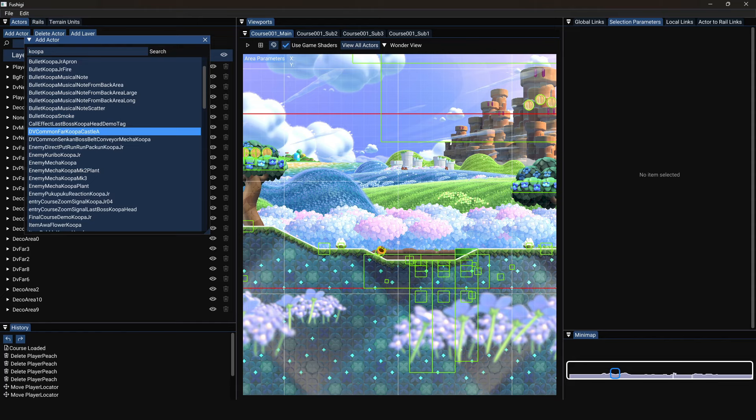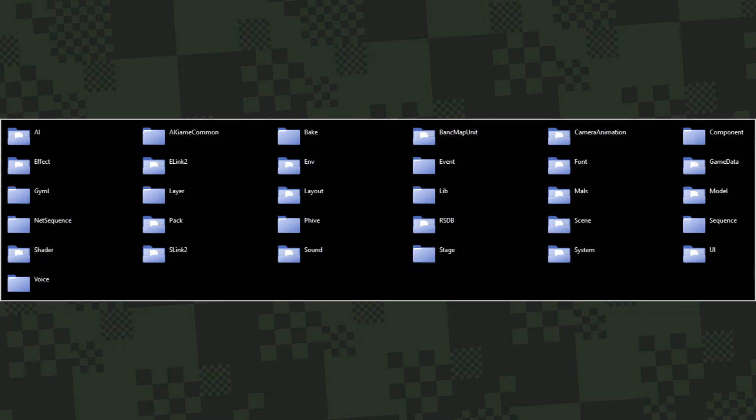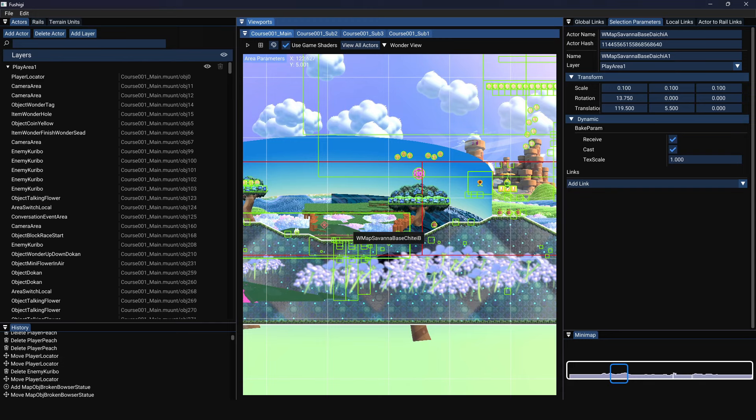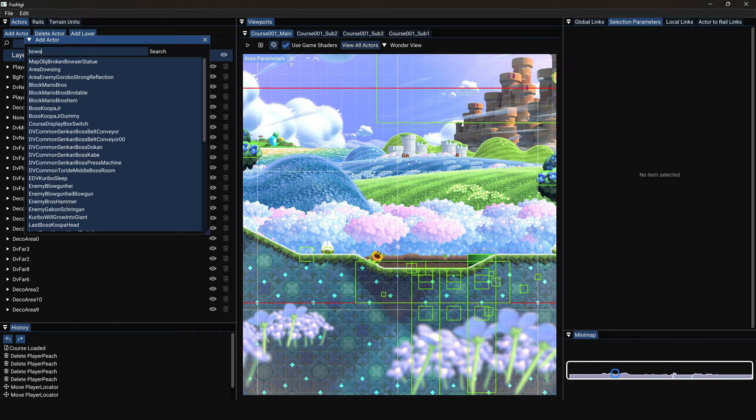Obviously, you can place any object that shows up in a level in the original game, but it goes way beyond that. You can actually put just about anything that's present in the game's files into a level. For example, this here is the model the game uses for the face of Mario when he's transformed into a Wubba, which the game for some reason allows us to spawn separately. And, well, I think this speaks for itself — I just placed the World 1 map as an object inside of a level.